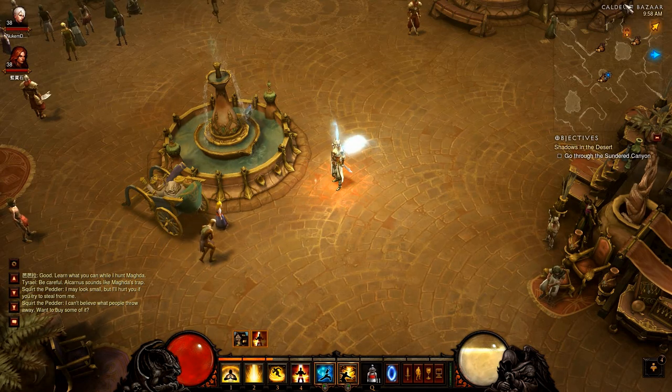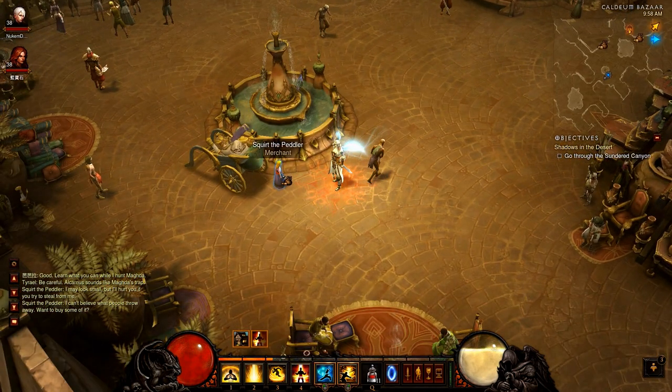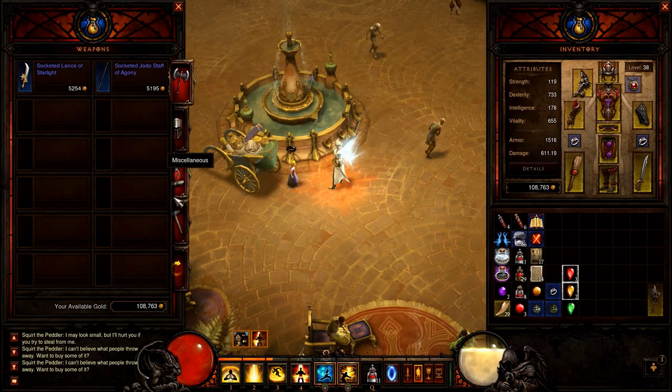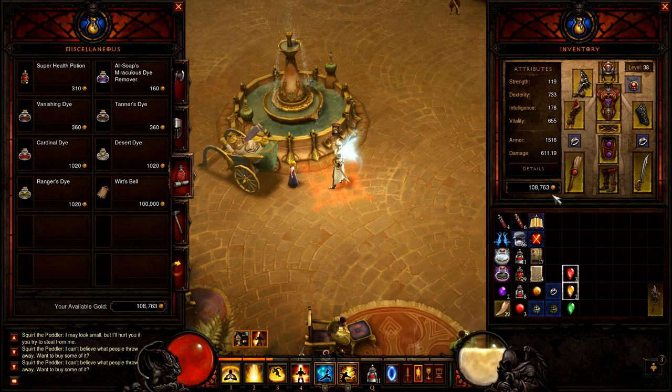In Act 2 you want to go to the Caldeum Bazaar, the big town, and find Squirt the Peddler merchant. You need to buy Wirt's Bell in the miscellaneous tab. It costs one hundred thousand gold so be sure you have enough. The whole event requires one hundred fifty thousand gold total — keep that in mind.